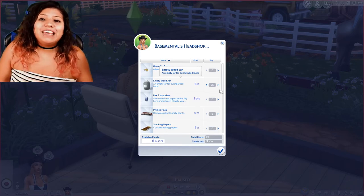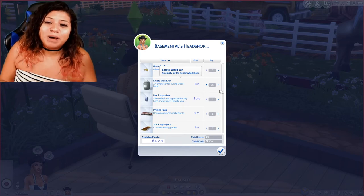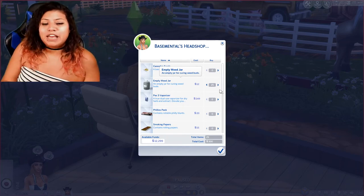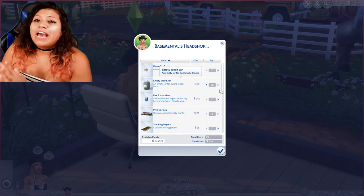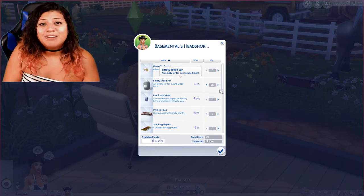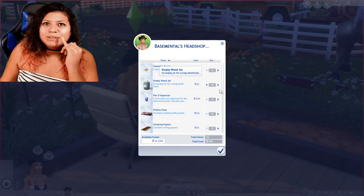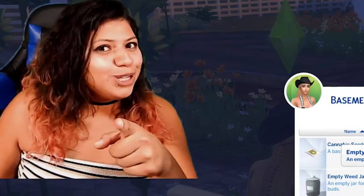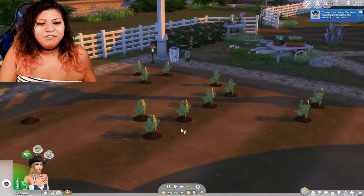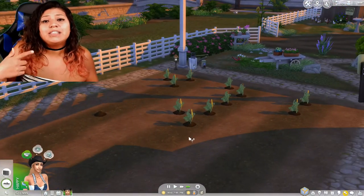The reason the jars are so important is because you're gonna take the uncured buds and cure them in the jar. After two days — 48 hours — of curing in the jar, you're gonna be able to yield those little sacks of bud. The important step is that you can't smoke the uncured bud from the plant; you have to cure it in the jar. What you can do with uncured buds, however, is bake with them and make edibles with your stove, and you can also sell them in bakeries. I'm gonna buy my jars, organize the field, and wait a couple days for this to start yielding.